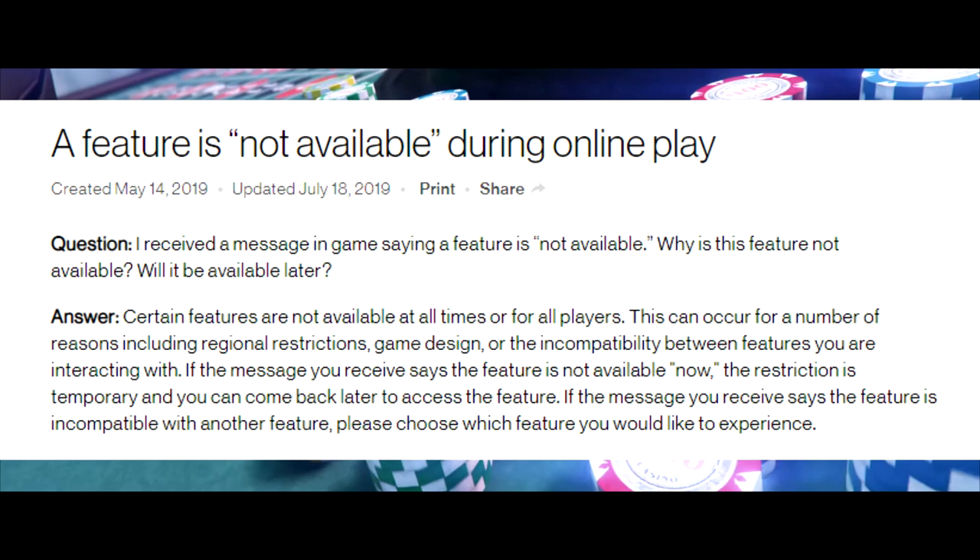If you want to quickly know if you won't be able to play and gamble, there's a simple thing you can do if you own Red Dead Redemption 2. Simply go into online and see if you can play poker. If poker isn't available for you, it's highly likely that you won't be able to gamble inside the casino. A VPN would be your best bet if you actually want to gamble in GTA Online.